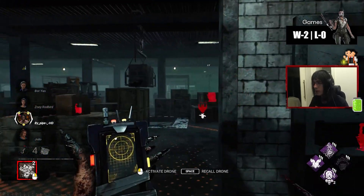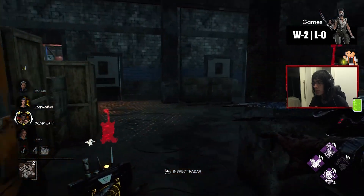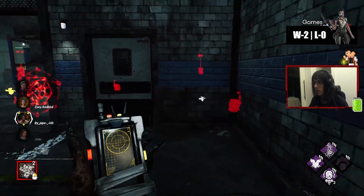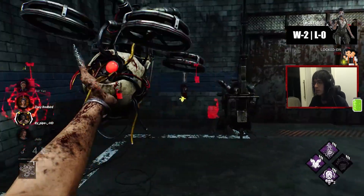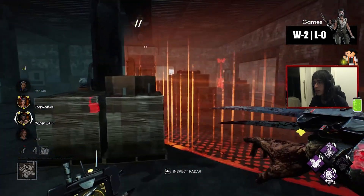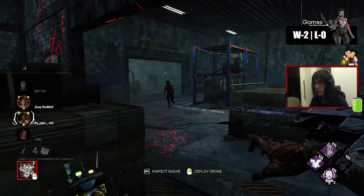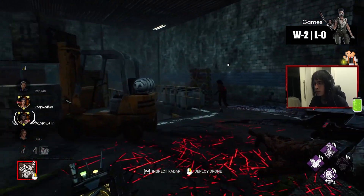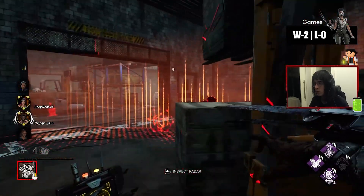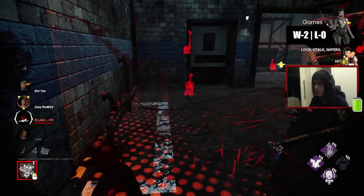Okay, downstairs. Activate this. I want to activate downstairs as well. Another exposed. And the thing is, the exposed lasts so, so long. She should have dropped it — I don't know why she didn't drop it, to be honest.